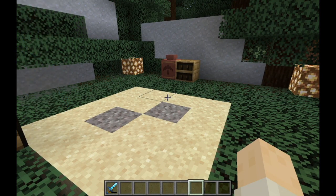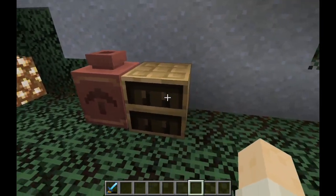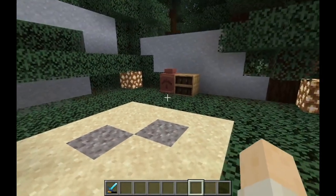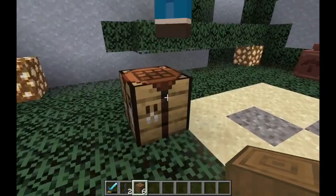One downside is you can't easily tell which book is which inside the shelf, so it might be less efficient than a chest for enchanted books. But they're cool for decoration and if you actually want to write books. We can now store enchanted books there if we want.